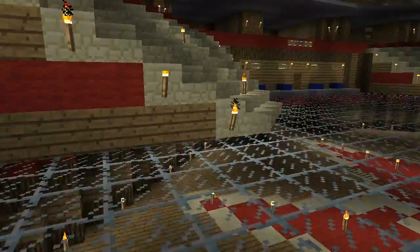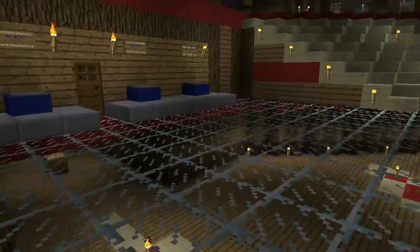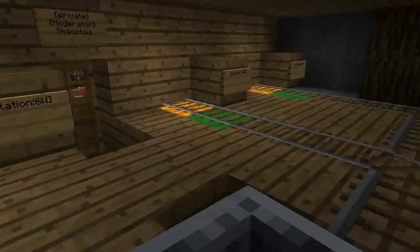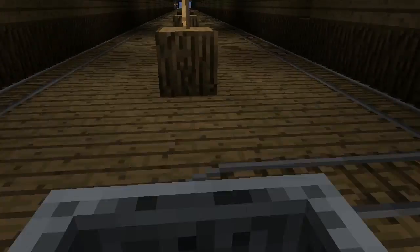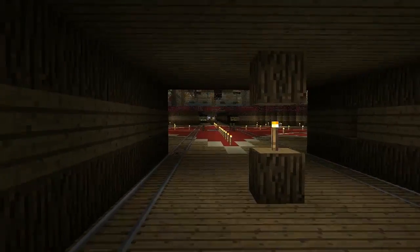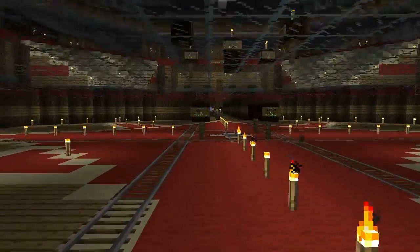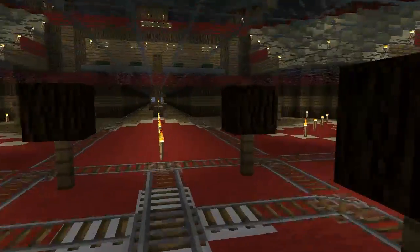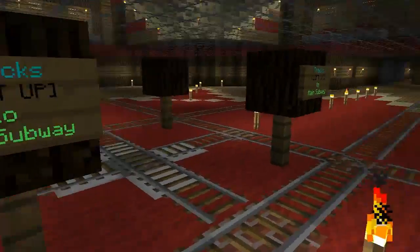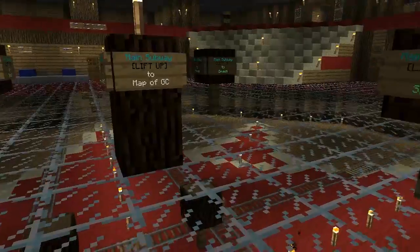You just jump on these pads and you go wherever you want. You get on the mine cart and you just jump on them. And this is our sorter system — so you can be at north and ask to go to east corner. This system will sort you to the right place. Sometimes people don't use the proper command, so we put lifts here so people can get back up when they fail.